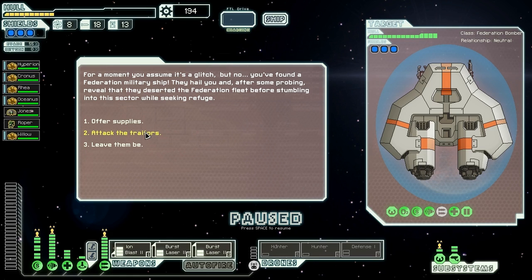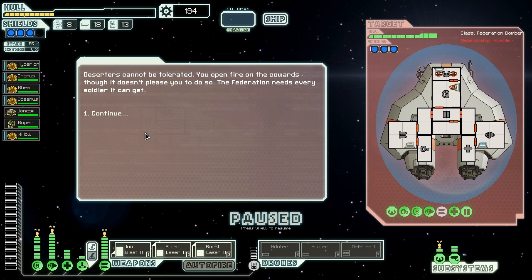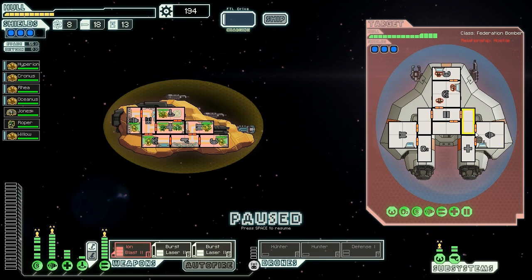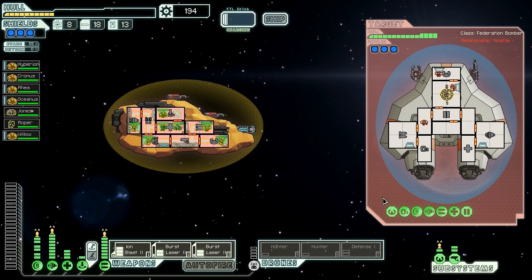We open fire on the cowards, though it doesn't please us to do so, and the Federation needs every soldier it can get. It's terrible but what's it going to do? We're going to murder them and see if their ship has anything that indicates they're not an effective Federation. I don't trust these guys — the Federation wouldn't do this to us; they would never desert. So we're going to just get in there and punch them directly in the face. First we're going to hit them with some lasers — we're going to try and burst them there and burst them there.